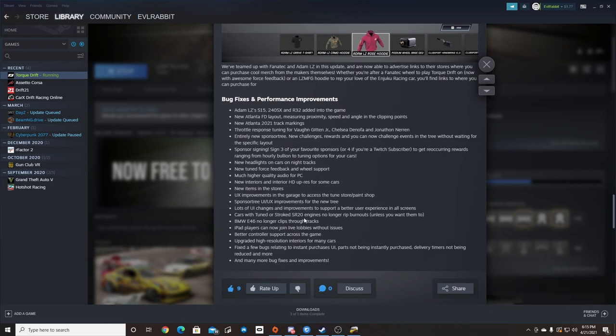The E46 Nuller clips through walls fix is included. Cars tuned with SR20 engines no longer rip burnouts unless you want them to — that's a big thing because those SR20s seem to always be burning out tires. Also, iPad players can now join live lobbies without an issue, and there's better controller support which we're going to be testing today.